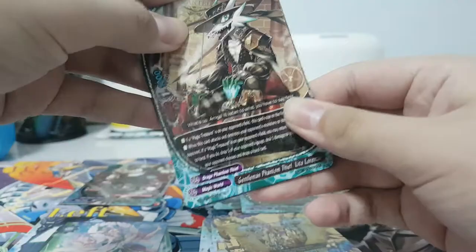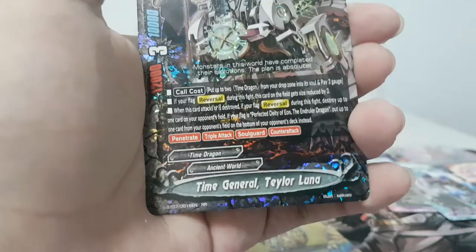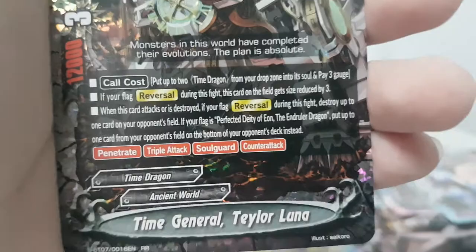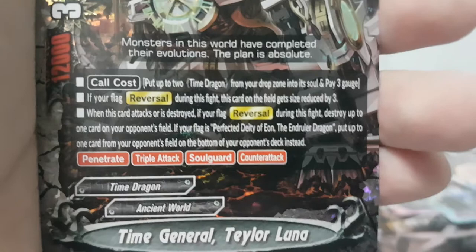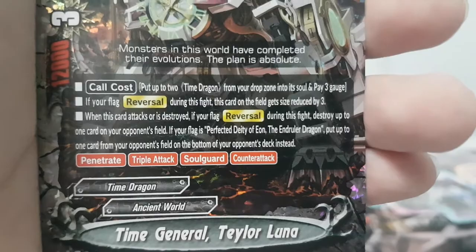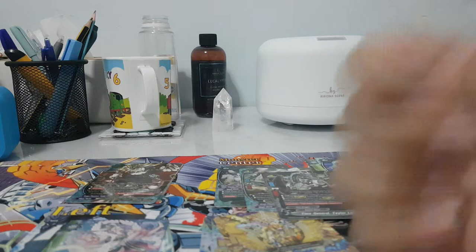Lita Lorenzo. Chronograph, Taggy, Fishing Shovel Shuffle, Time General Taylor Luna! Yes, I've been hoping for this. Put up to two Time Dragons from the drop zone — pay three gauge. During this fight, size reduces by three — basically it's already size zero. When this card attacks or is destroyed, if your flag reversal during this fight, destroy up to one card on opponent's field. If your flag is Perfected Deity of Eon — The End Ruler Dragon — flip, put up to one card of opponent's field to the bottom of the deck instead. It has Triple Attack, so it can legit do that every attack.